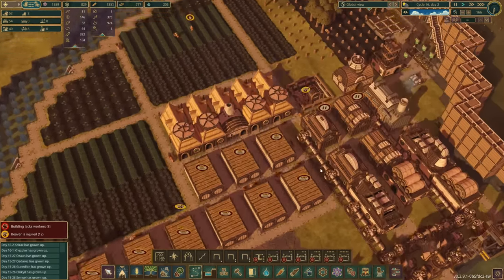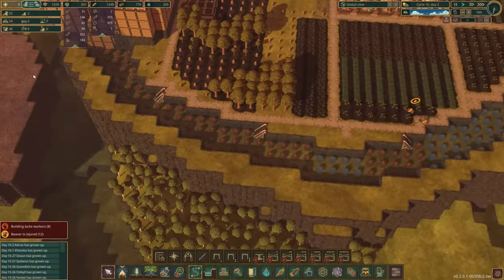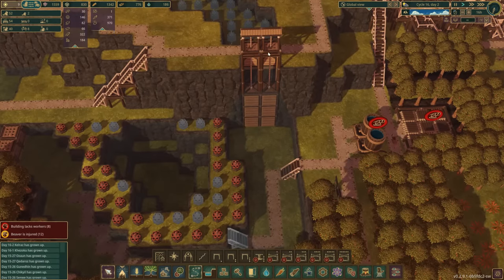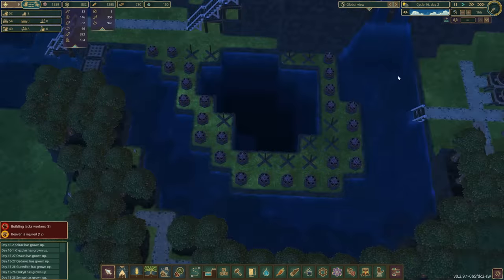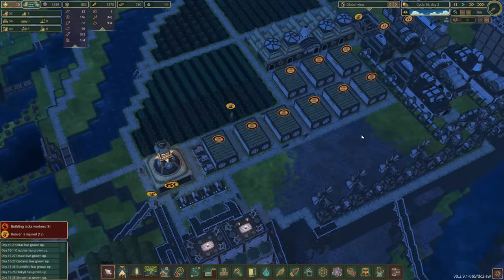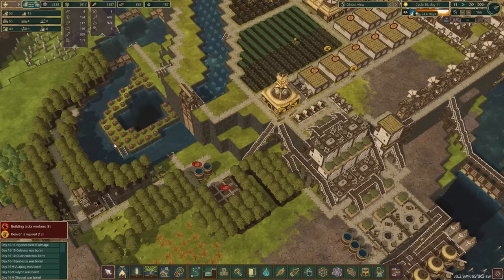We're really getting on with the dynamiting - we're going to take this whole thing down another level. Because of that I've put in a couple of triple floodgates in front of where we have the dams, and I took out these levees that were down here. We're going to dynamite this whole thing.